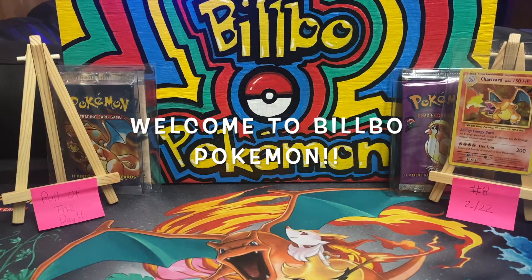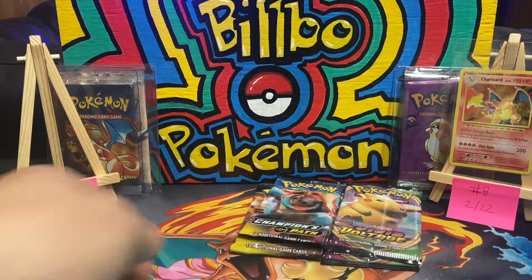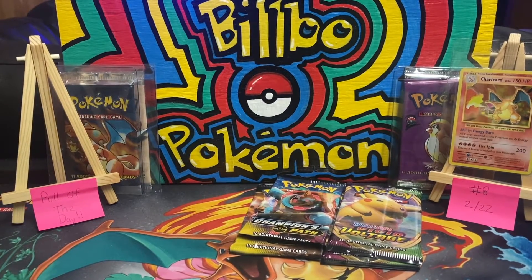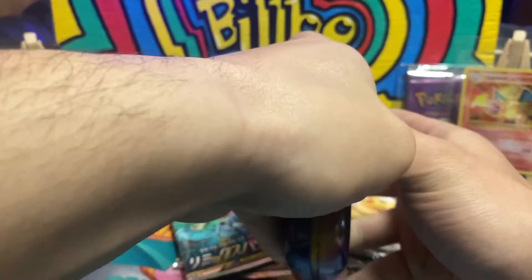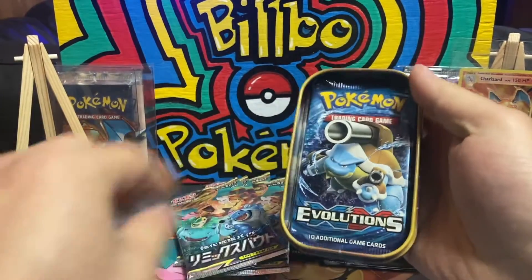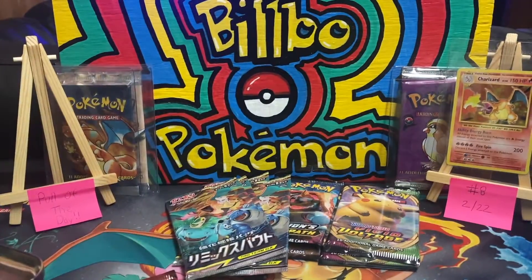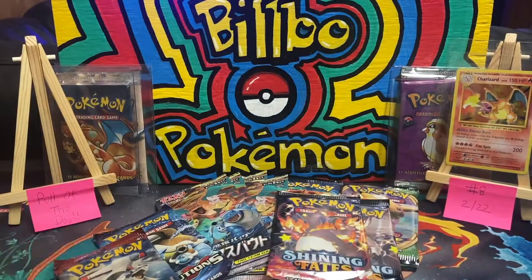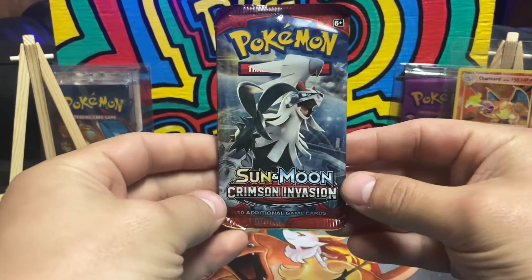What is up everyone and welcome back to Bilbo Pokemon. Hope everyone had a good weekend but let's kick off Monday with a great video. Today I have for you two Vivid Voltage, two Champions Path, four Remix Bout, a Kanto Power tin, Evolutions, Crimson Invasion, and some Shining Fates. Let's pull this together and rip open some bangers. We're going to start off with some Crimson Invasion.